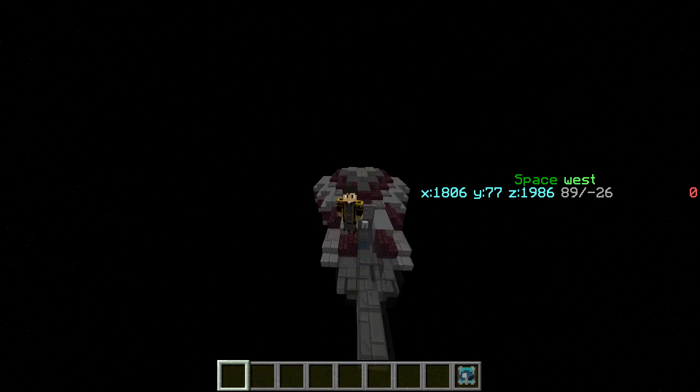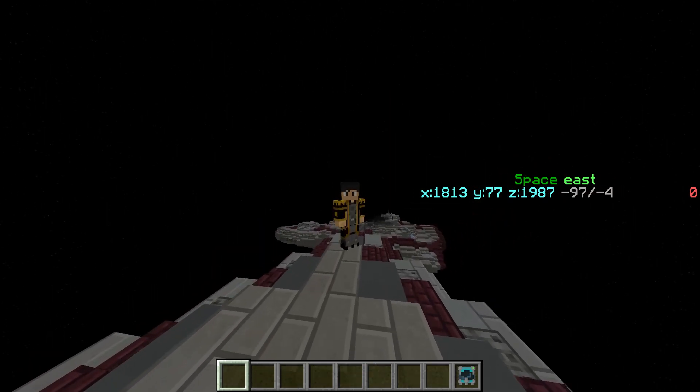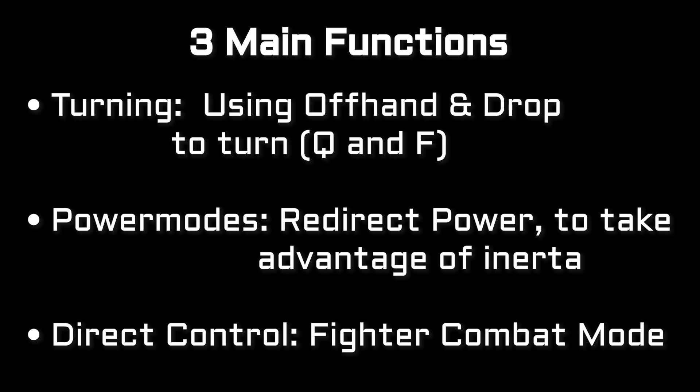Hey guys, my name is EloMilo and today we're going to show you how to fly like a pro. This is the Advanced Piloting Guide. Advanced Piloting consists of three main functions, from easiest to hardest: starting from turning, then power modes, and finally direct control.